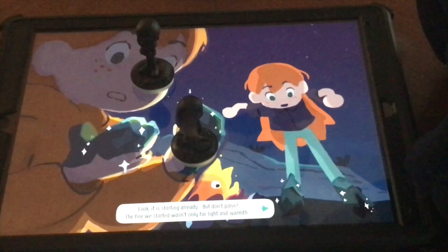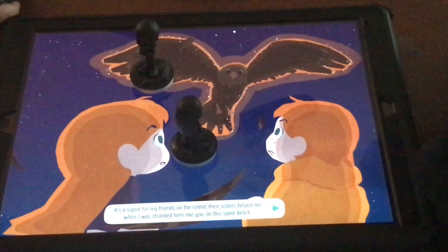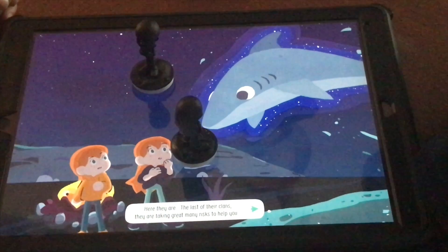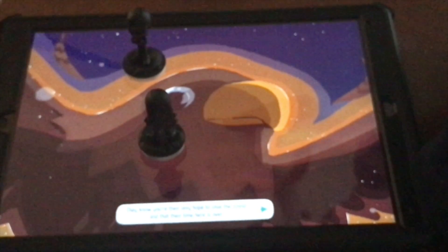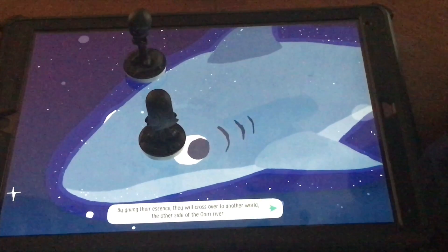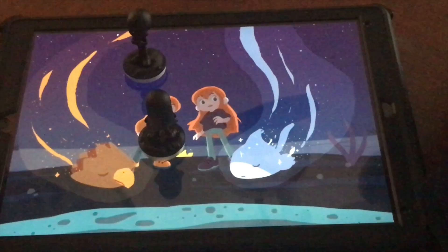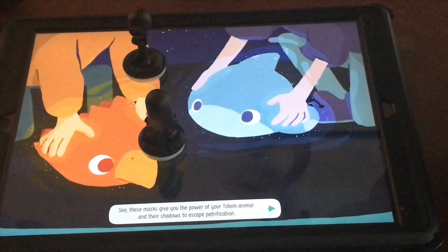'Look, it's starting already — but don't panic. The fire we started wasn't only for light and warmth; it's a signal for my friends on the island. Your sisters helped me when I was stranded here on this same beach. Here they are — the last of their clans. They are taking great risks to help you. They know you are their only hope to save the island. By giving their essence, they will cross over to the other side of the O'Leary River. Don't cry for them — they are gratefully embracing their fate. These masks give you the power of your totem animal and their shadows, to escape petrification.'